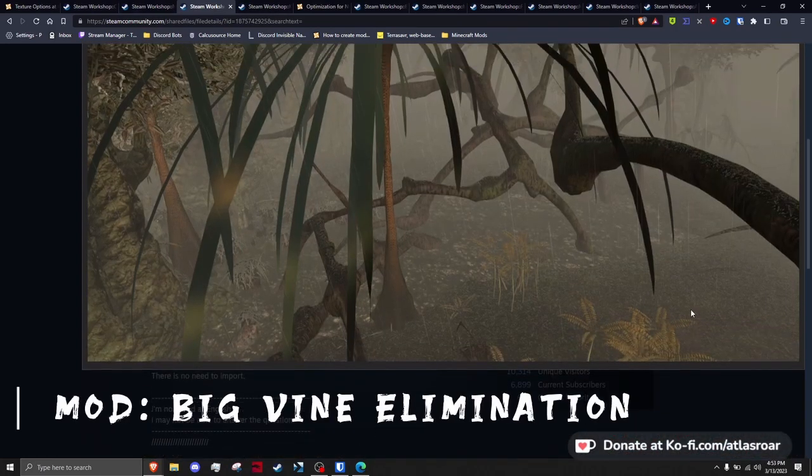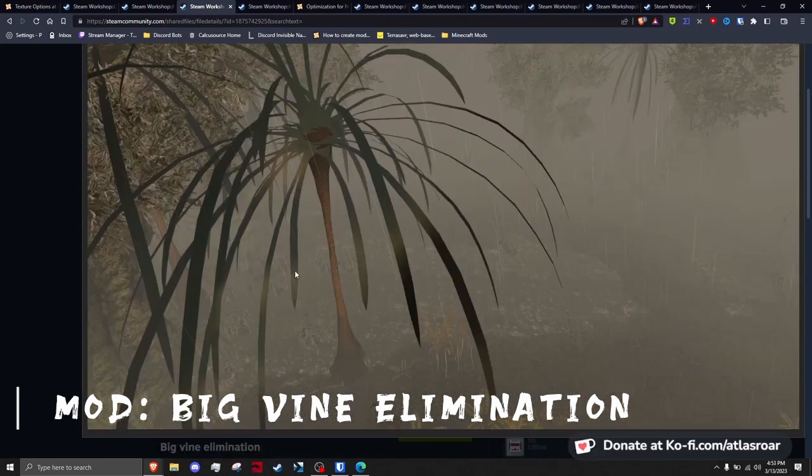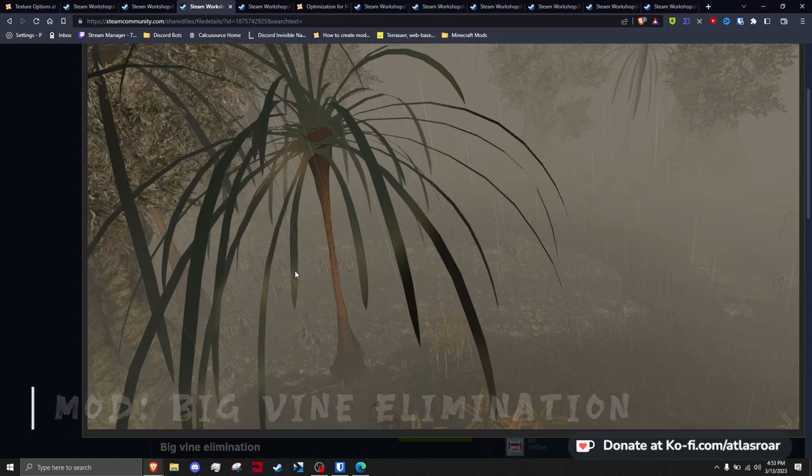Big Vine Elimination Mod does exactly what the name suggests — it removes the big vines, particularly in the swamp, which seems to cause a bunch of issues with pathfinding and performance. The only downside is the swamp looking slightly bare, but overall the mod improves performance too much not to recommend.